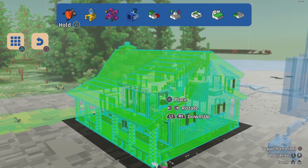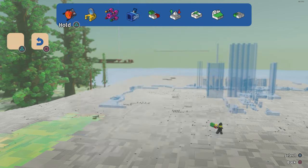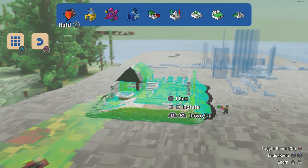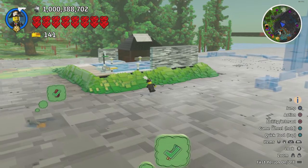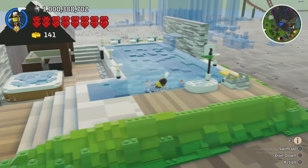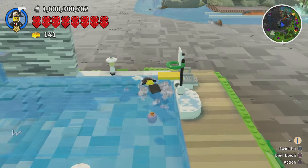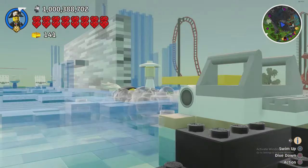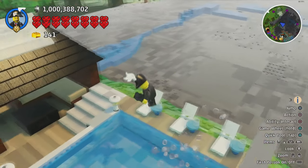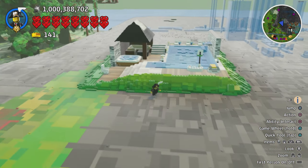We have the Pool Party - this kind of follows a holiday theme, it's like a holiday villa kind of place. It's a very nice pool with a little basketball hoop and a diving board, as well as a nice water feature, some sunbeds, a nice lounge area and a hot tub - very cool.